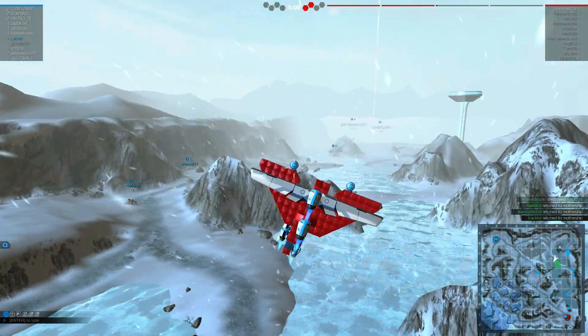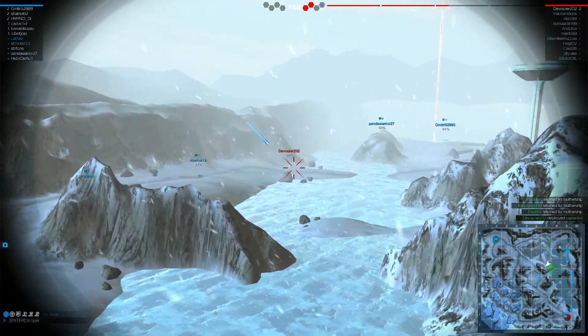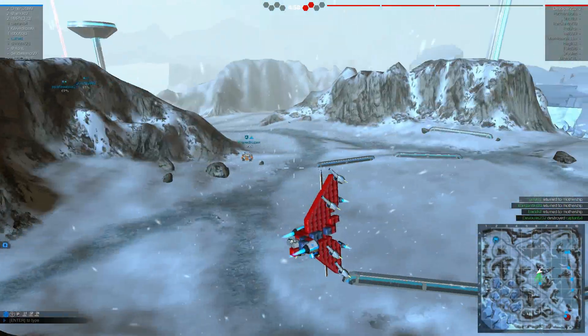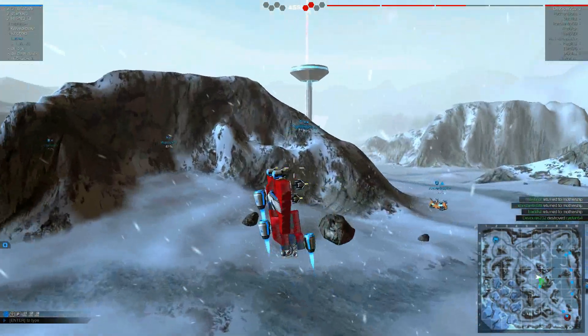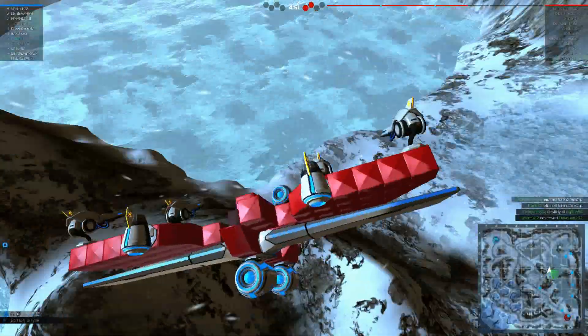I need downwards thrusters - if I had downwards thrusters I could almost control this right now. I'm hitting you in revenge! Well, I did a lot of damage - I'm okay with what happened. I didn't die so I'm still a neutral entity, zero for zero. I will forever be the neutral hawk. They've kind of blown up my beak as well - that's rather upsetting.